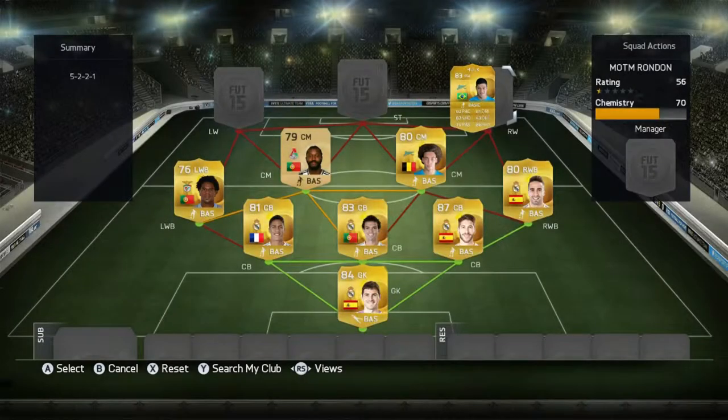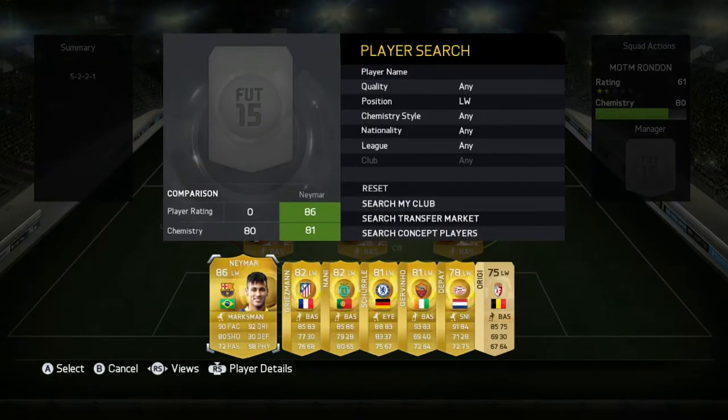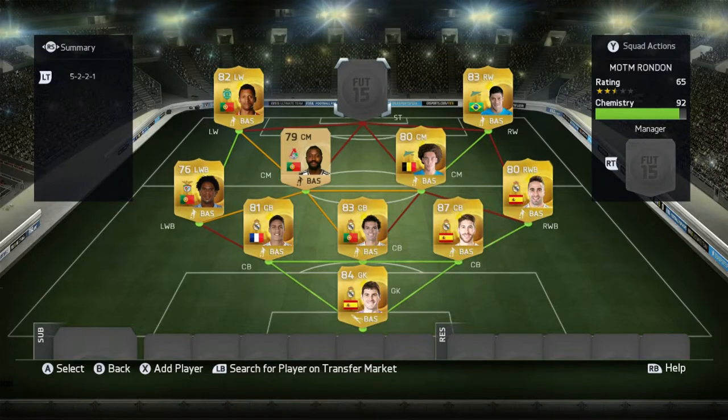Hulk - or 'Arrea de Souza' as the commentators annoyingly pronounce it - four star skill moves, not got the pace you want but just shoot with him and it'll probably go in. Now on to the left wing and it is going to be upgraded Luis Nani. Five star skill moves, bought him for under a k - that's absolutely incredible, everything you want on a winger really, though he could be a bit faster.